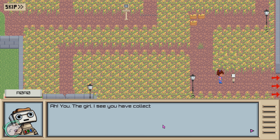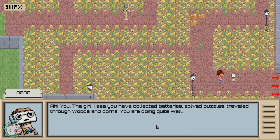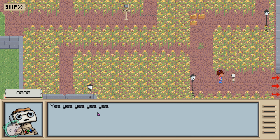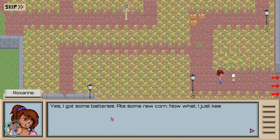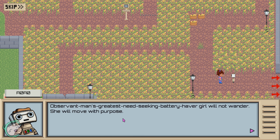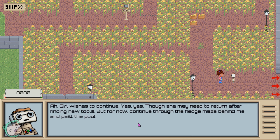The girl: 'I see you have collected batteries, solved puzzles, traveled through woods and corn. You are doing quite well.' Yes - you again! 'Yes, I am me - observant girl with batteries, who is now closer to gaining man's greatest need.' Yes I got some batteries, ate some raw corn, and now what - I just keep wandering around? 'The girl will not wander. She will move with purpose and haste.' Yeah, the girl wishes to continue. 'Yes, though she may need to return after finding new tools.'